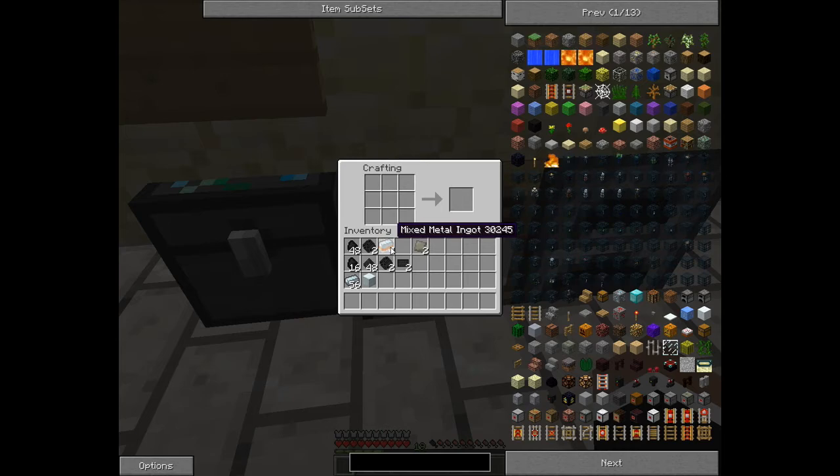Now that you have all your necessary pieces to craft your advanced machine block, this is all that you'll need. Put your machine block in the middle, your advanced alloys on the bottom and top, and your carbon plating on both the left and the right side. And that gives you your advanced machine block.